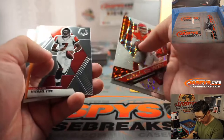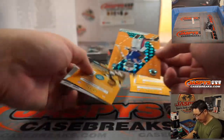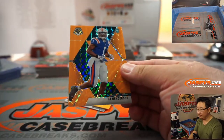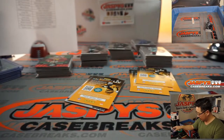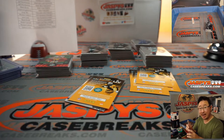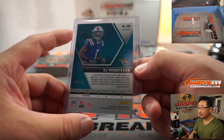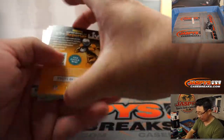And there's a fluorescent orange CJ Henderson rookie — fluorescent orange, eight out of 25. That's for the Jacksonville Jaguars, Colin Adams. Nice, it's a cool-looking parallel.